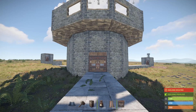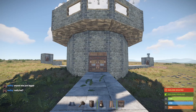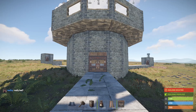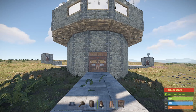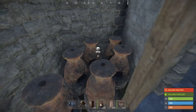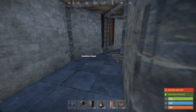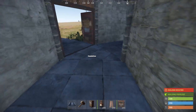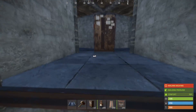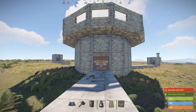Hey guys, Obi here back with another YouTube video. Today I'm going to be showing you how to make a multi-TC stacked wall base. In this base you can make the core completely armored and the outer completely sheet metal if you wanted, and the upkeep would be super low. You can have six furnaces, an oil refinery, six more furnaces, hemp or pumpkins in between, and the core TC can be made completely armored.